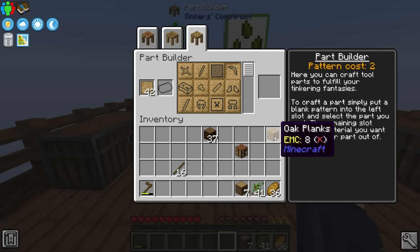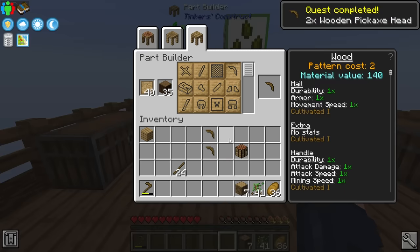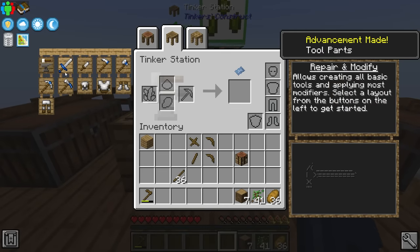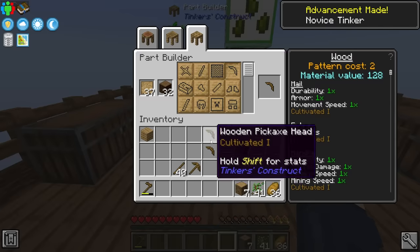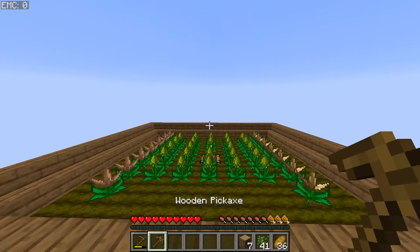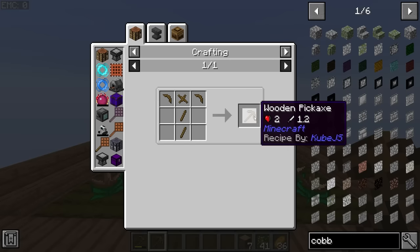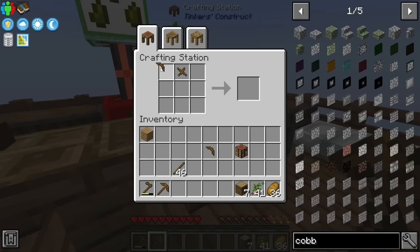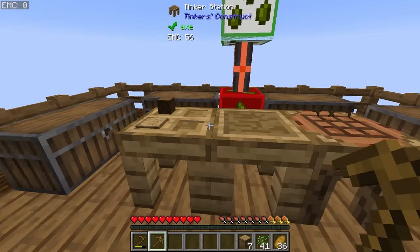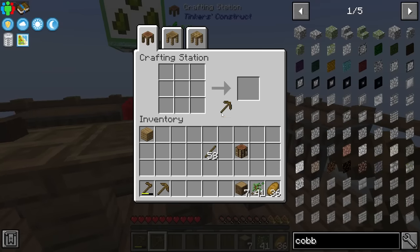To make a basic wooden pickaxe, it says to make two wooden pickaxe heads. Let's combine all the Tinkers' tables into their multi-block structure. In the Part Builder we put the wood in and make pickaxe heads — we can use logs. We also want a binding so we can assemble the tool. There's a full Tinkers' pickaxe ready to go! The quest also asks us to make a vanilla wooden pickaxe — two tool rods in this pattern gives us that.